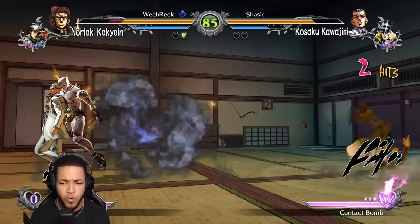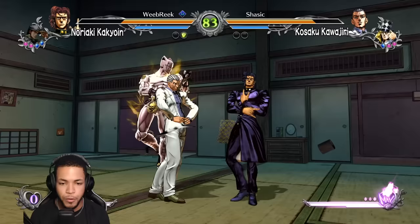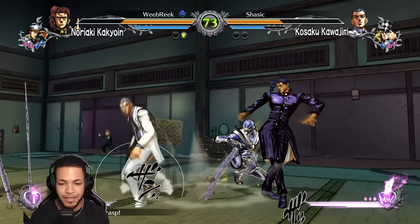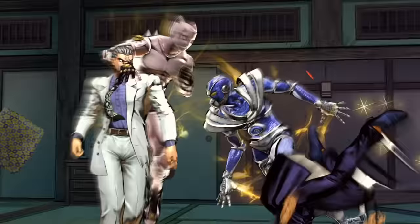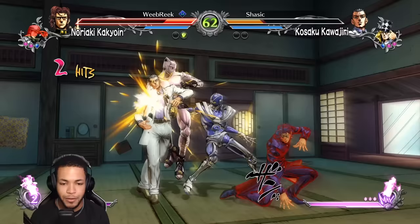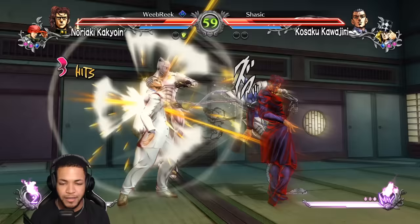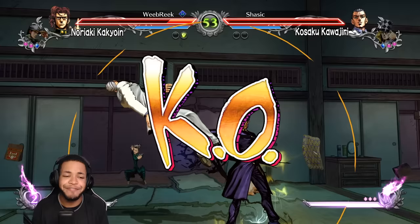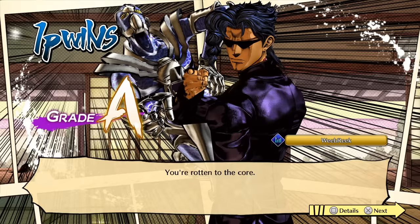Another grab — call me a grab spammer, I'll gladly accept that title. Wait, how do I do my command grab? I don't know how to do it. Emerald splash is a double hit if I can recall. I have an ult, I have a way to counter into my ult — but he died way too early. Such a frail opponent. Kakyoin is kind of clean though. Don't expect the rest of the matches to be like this.